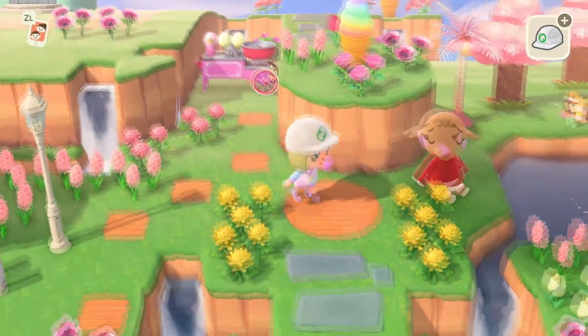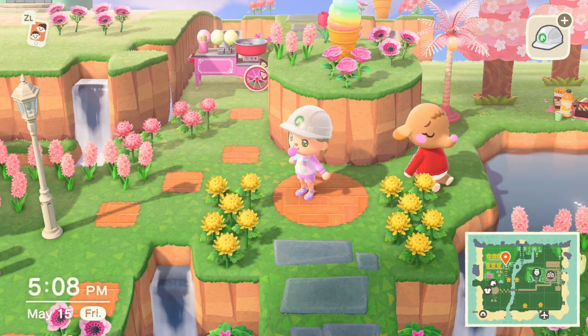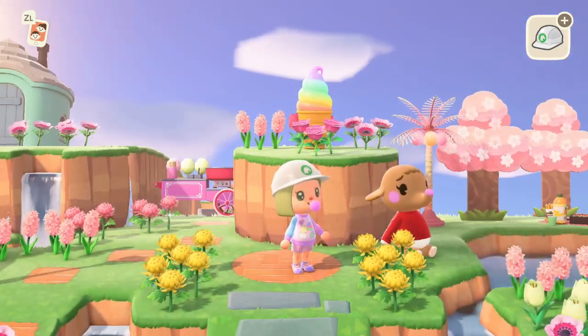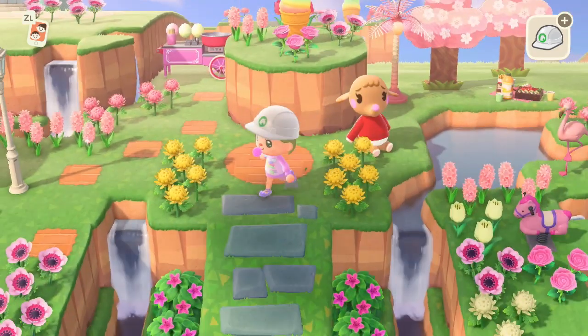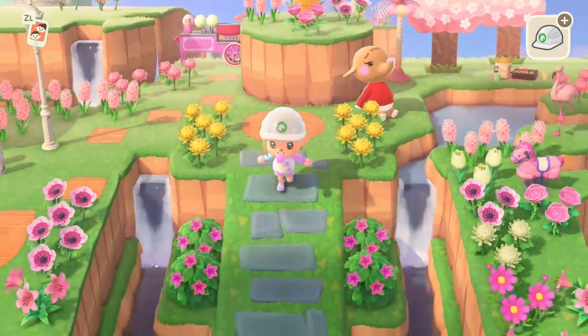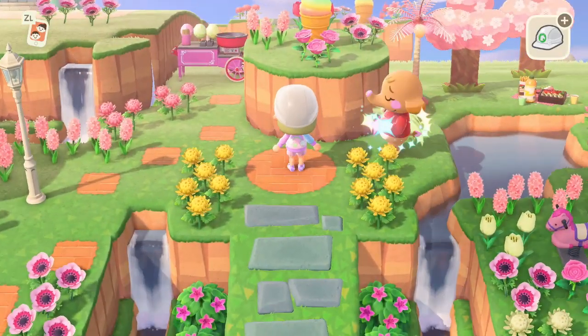Right here you can see I have my very large pedestal cliff area. I really like this — I have my little soft-serve lamp in the middle with some flowers around it, made nice and circular. It fits in well with the circular path I placed here. I'm going to show you guys how to terraform your own little circular cliff if you would like.